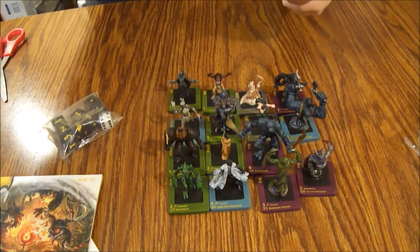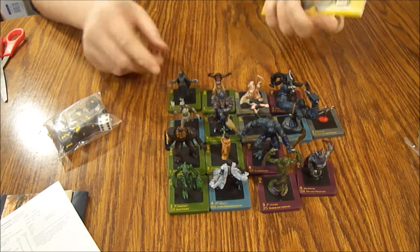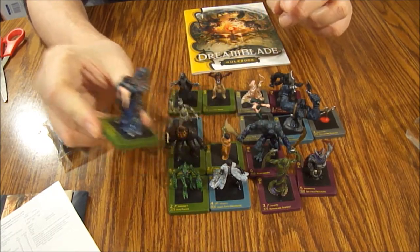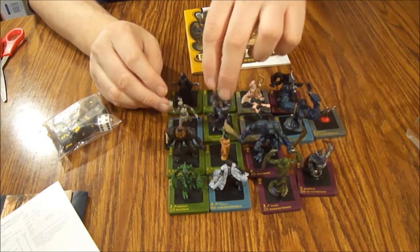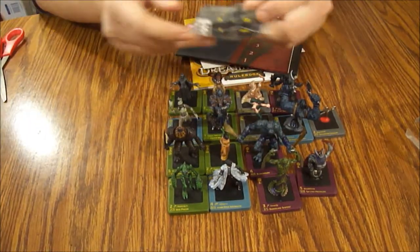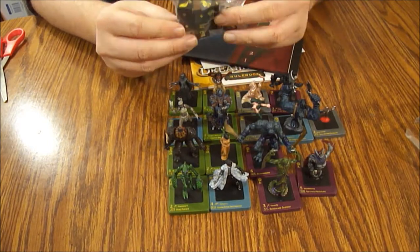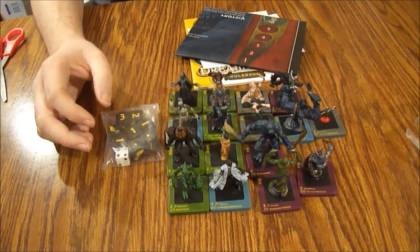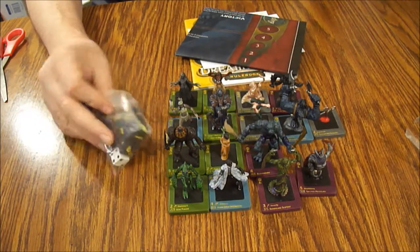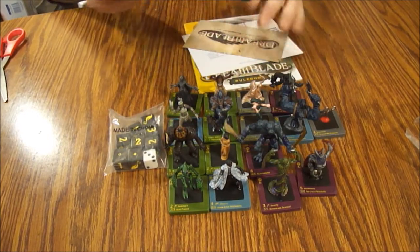So that's our 16 minis. The rulebook is really nice quality — good paper. The figures are nice quality with good sculpts, most of them look pretty cool, especially our unique which looks really cool. We got one rare, some uncommons, and a bunch of commons. You do get the map and the unique dice. You could probably substitute regular dice by using a marker to label them: 1 through 3 for numbers, then label 4 as a hollow diamond, 5 as a full diamond, and 6 as the dream symbol.